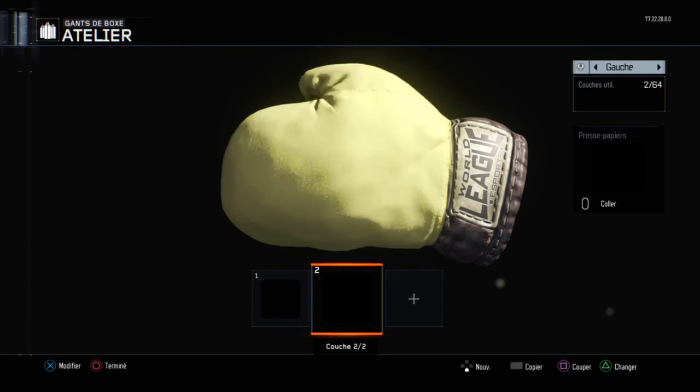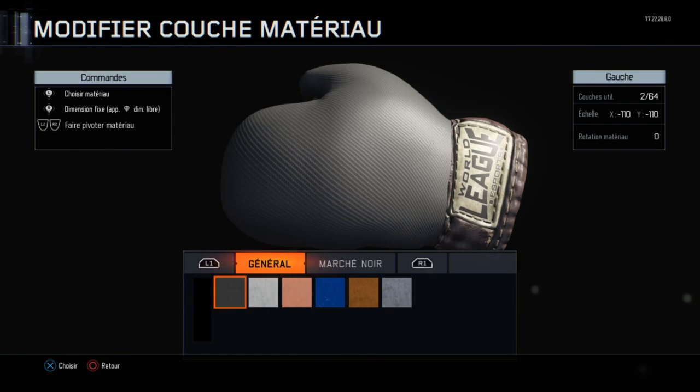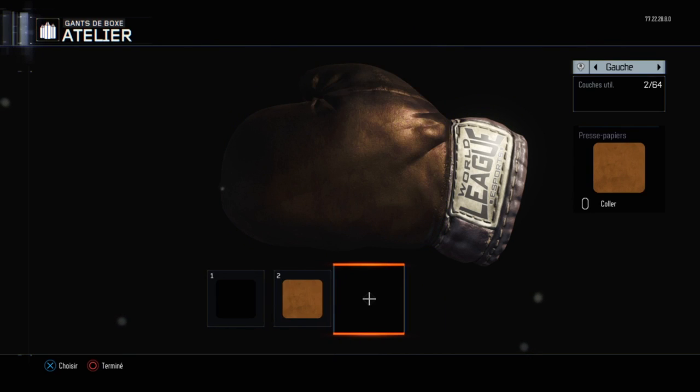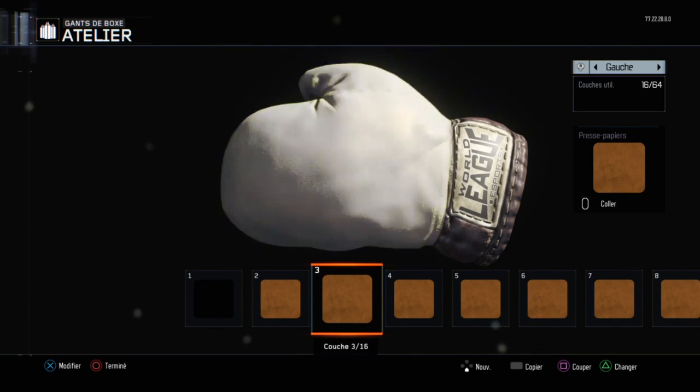Par la suite, il va falloir ajouter une couche de noir recouvrant la globalité des deux gants de box. Cela étant fait, vous devrez copier et coller la couche de noir. Ensuite faire flèche du haut et aller dans les camouflages spéciaux — si je peux dire ça comme ça. Et choisir le camouflage — je ne connais pas son nom mais vous verrez bien au gameplay.